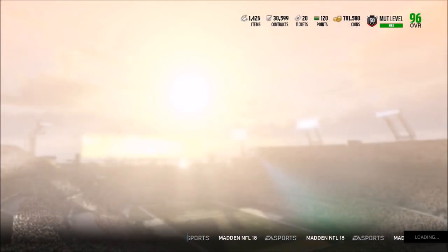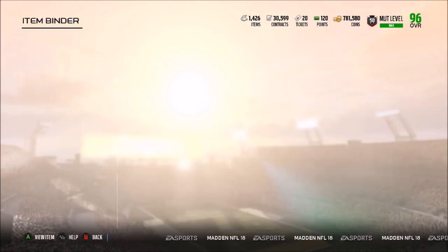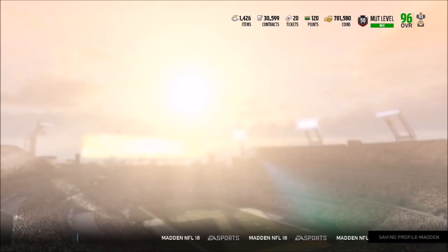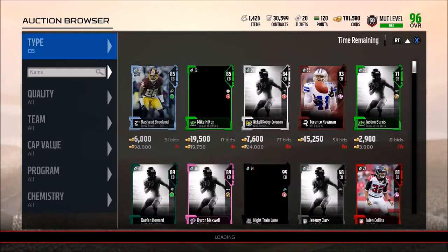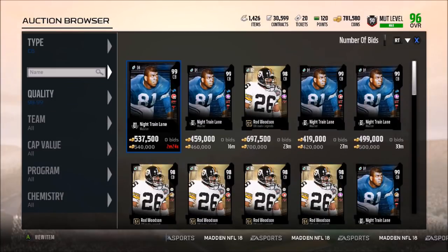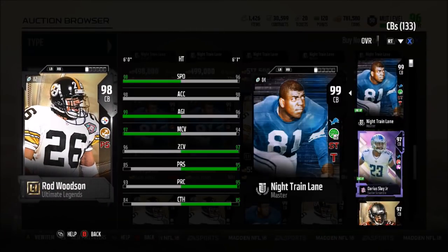I'm not too sure if Night Train Lane's price will dip because of positional heroes, so I'm curious to see how much his price changes. Night Train Lane right now is going for only 435k, which is surprisingly cheap. I feel like a ton of people are actually able to get his set done. Let's look at 98 overall cornerbacks and see if any are comparable - maybe I can sell Night Train Lane and save some coins. I don't think there's anyone else comparable besides Rod Woodson, and Night Train Lane is even cheaper than Rod Woodson at 550k.